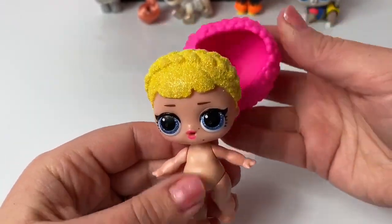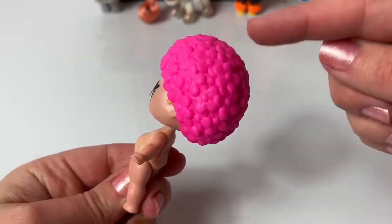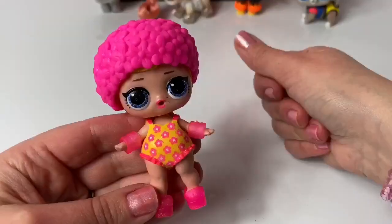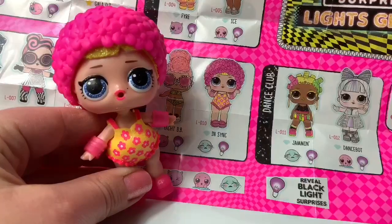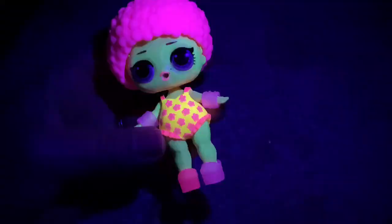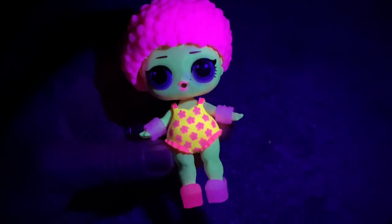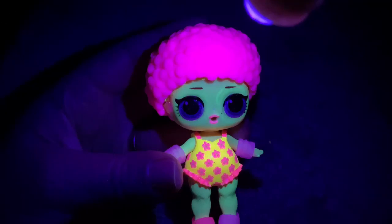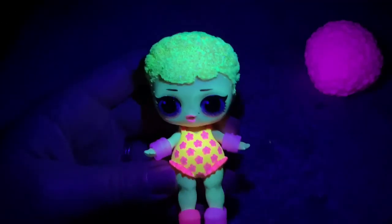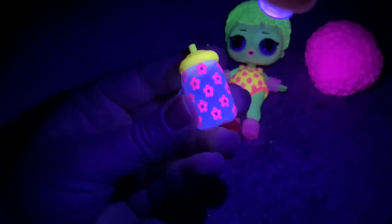This is a cool doll! Let's see if her hair fits — maybe this is a hat or hair! Time to get dressed — she is so adorable! Her name is NSYNC! Look at her in the black light — super awesome! Even her shoes look different! Her whole body's yellow! And here she is without the pink hair! And here is her baby bottle!